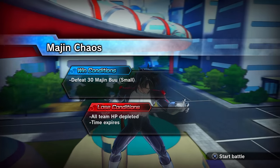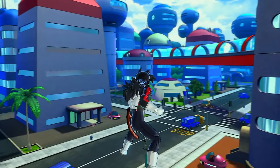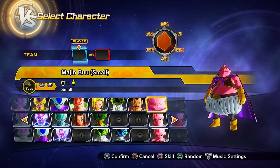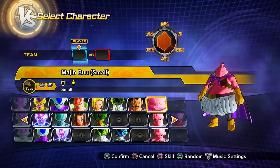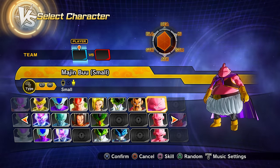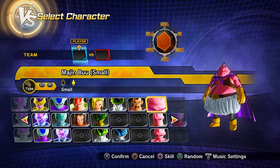Clearing parallel quest 50 (unlock by clearing previous PQs including PQ 49) gets you preset 3 of Majin Buu — the small version. Congratulations if you've been following along — this is the halfway point at parallel quest 50 out of 100.